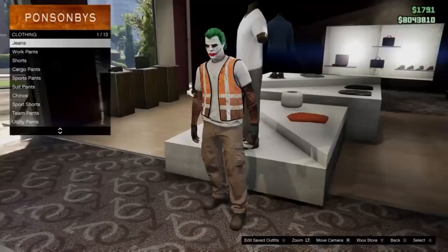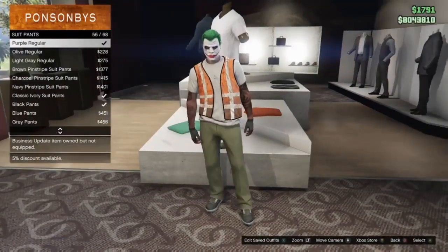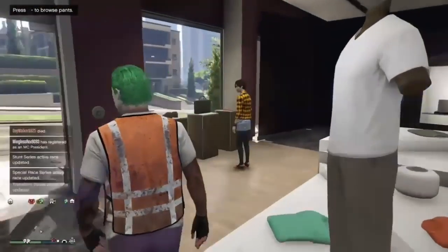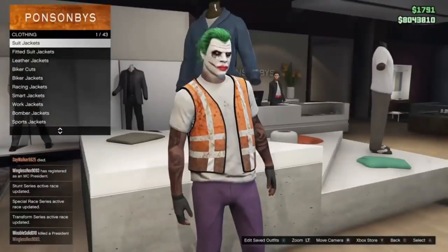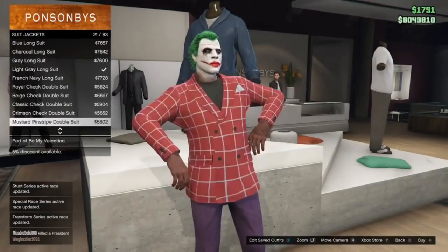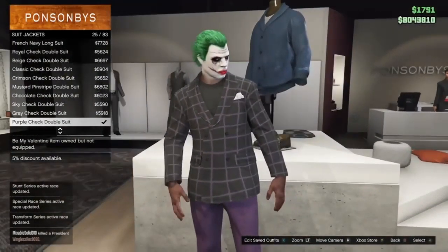Next, head over to the clothing store. We're going with a more vintage looking Joker. Go to suit pants and scroll up to purple regular pants. After that, go over to tops and then suit jackets. We're not going to do the traditional one — we're going to put on the purple checkered double suit, the black one with the purple checkers on it.